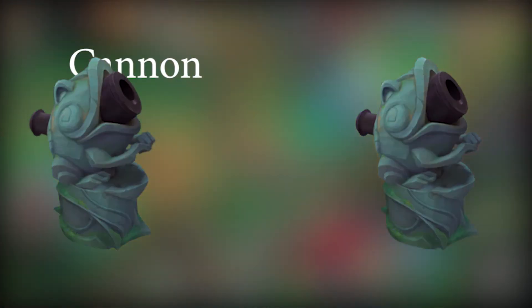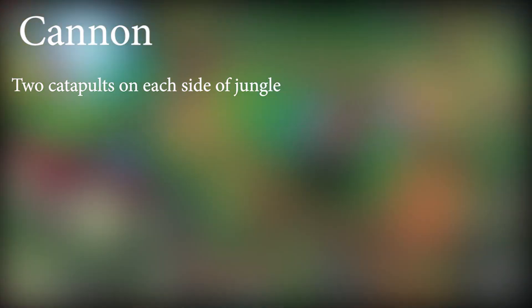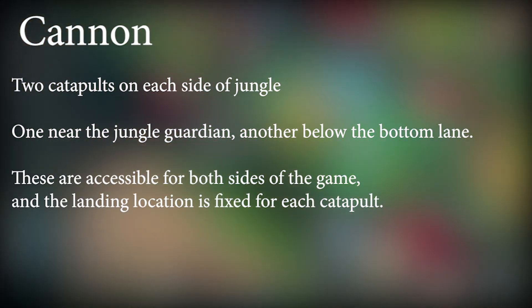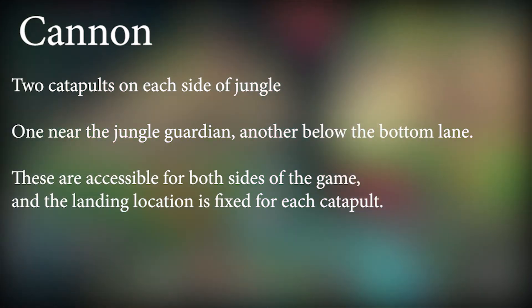The map features two catapults on each side of the jungle at the beginning of the game — one near the jungle guardian and another below the bottom lane. These are accessible for both sides and the landing location is fixed for each catapult.